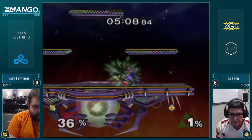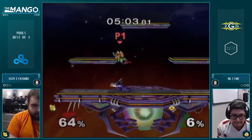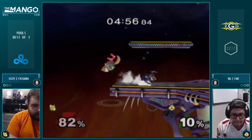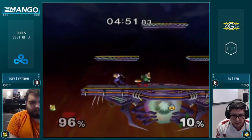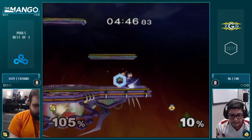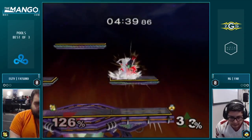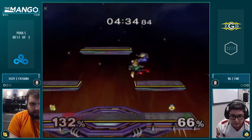Unfortunately, Fat Goku doesn't have port priority, so he doesn't get certain combos you can get on Sheik if you were closer to port 4. If Fox is closer to port 4, he can get stuff like up throw, up tilt, back air at like 0%. There are just more general follow-ups you can do. That's why whenever I play Griffin, we always RPS for port 4, and I always lose — and I don't get combos. I always try to snag port 4 if I can.